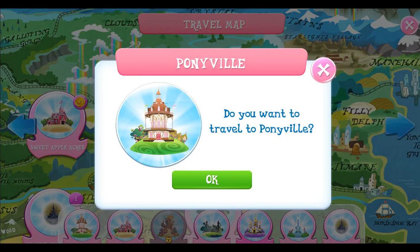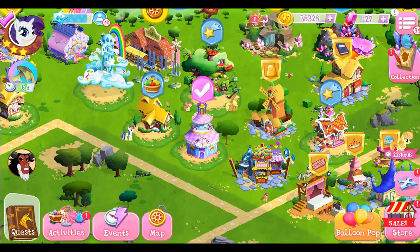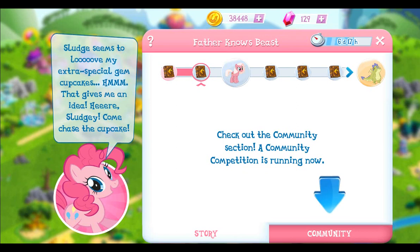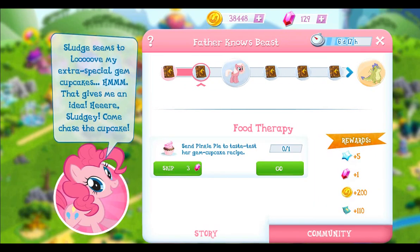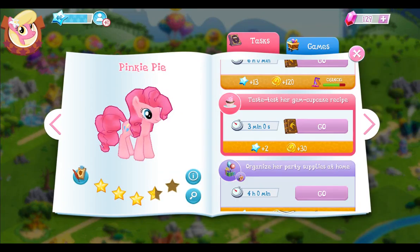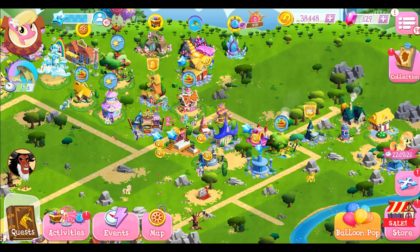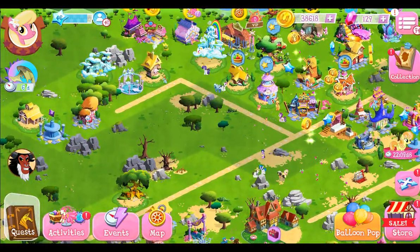Let's take this train right back to Ponyville and check on Rarity. Rarity, are you done? She is — Rarity's done! Next step: check out the community section. A community competition is running — oh, this is where that comes into play. We're going to need so many though. Rank 1000? Well, if we do a little better we'll get 30 gems, which is actually pretty nice. Food Therapy: send Pinkie Pie to taste-test her gem cupcake recipe. Is that even safe for Pinkie Pie to eat? Well, I suppose she eats just about anything — I remember seeing her eat cardboard once.